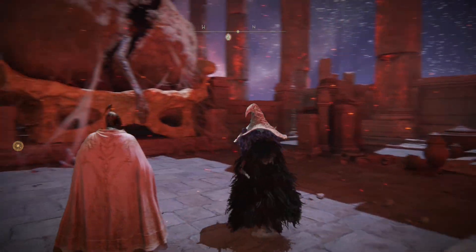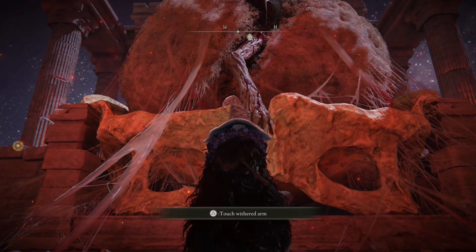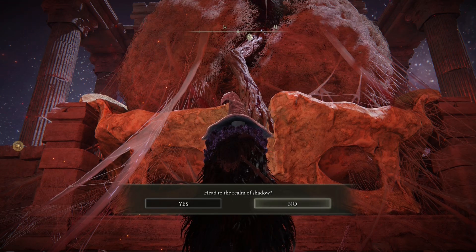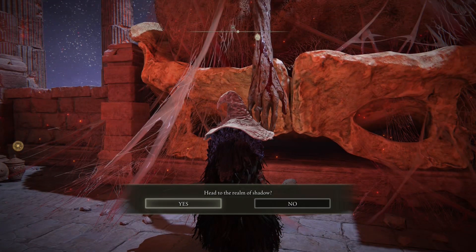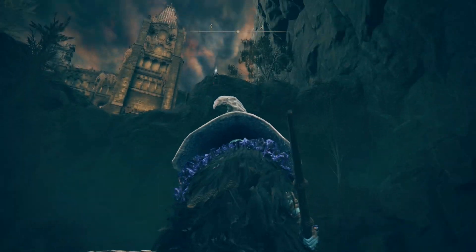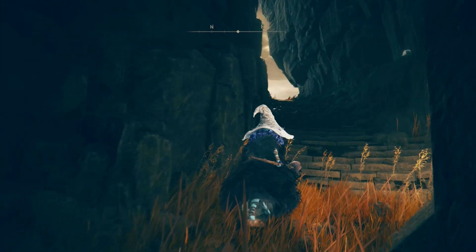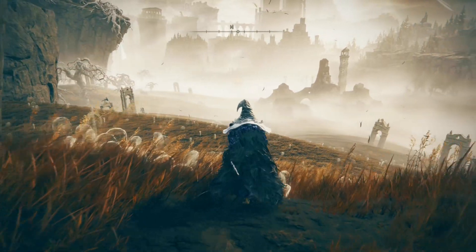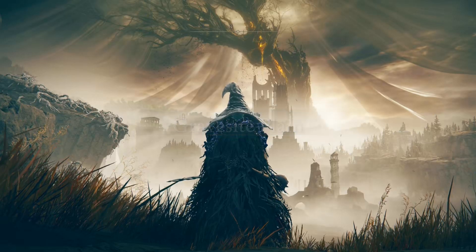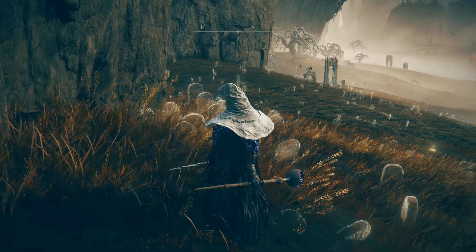Alrighty then, so we just touch the arm and we start the DLC. 'Touch Withered Arm, head to the Realm of Shadow.' So what are we playing, Yu-Gi-Oh now? I'm going to go jump into the Shadow Realm. Again, I have no knowledge of this DLC whatsoever. It just drops you off in a hole. There's an item up there. Why does it look like the Erd Tree has a wedding veil on? This is actually really pretty, I like this.